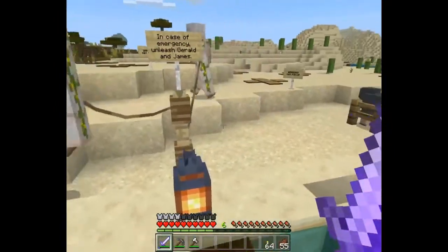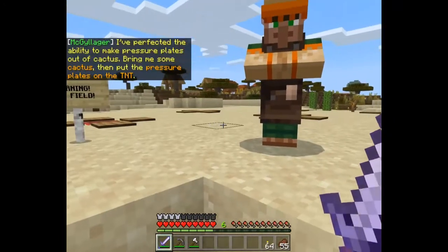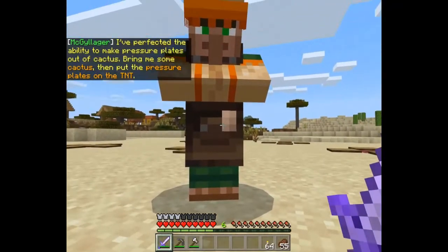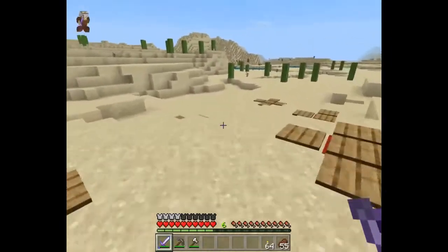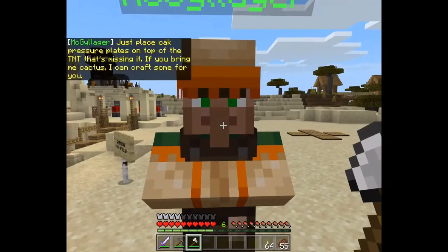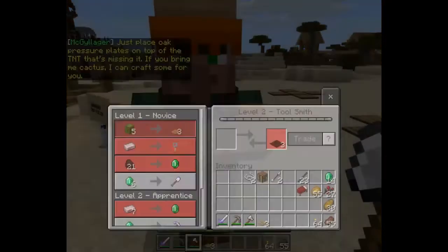In case of emergency, unleash Gerald and James! I perfected the ability to make pressure plates out of cactus. Bring me some cactus, then put the pressure plates on the TNT. You need five. Just place oak pressure plates on top of the TNT that's missing. If you bring me cactus I could craft some for you.